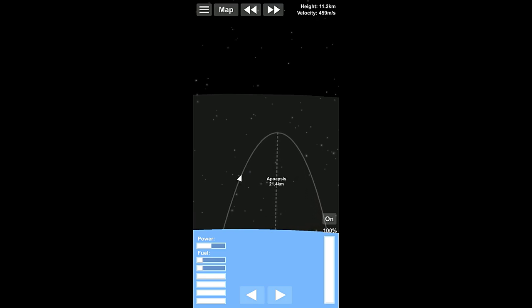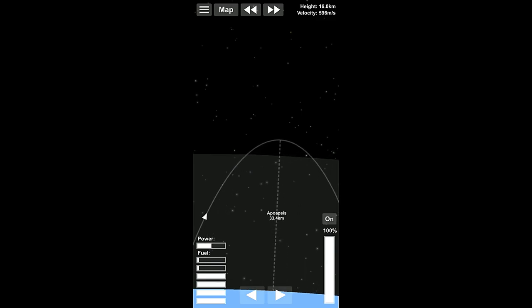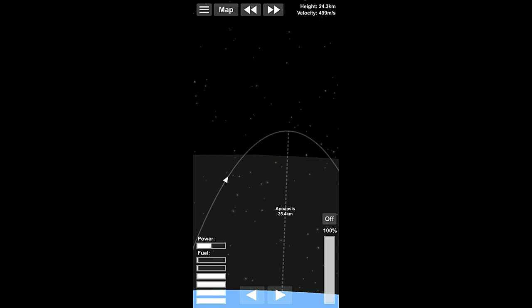With this one, where it's a fairly heavy rocket as far as thrust-to-weight ratio goes, we can just sort of turn it a little bit as we're going up. We're going to go to about 35 kilometers, because that's generally a good number to go to when we want to get a total of 50.